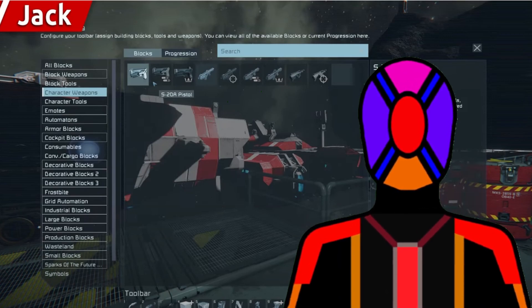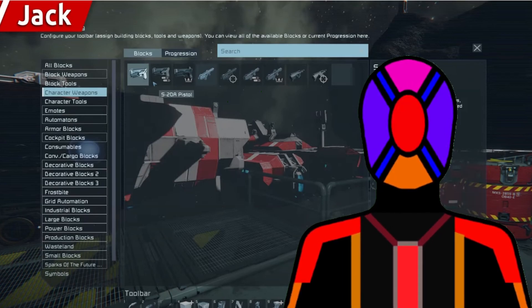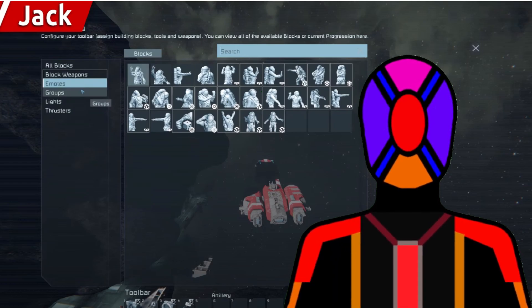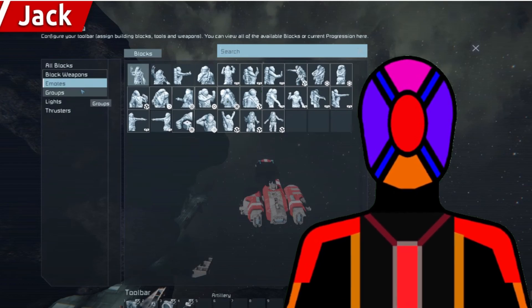Though this update is called Warfare, I'm just going to quickly go over some things that we know aren't actually in here. We aren't actually getting any new weapons at all for this, at least in regard to character weapons. It doesn't look like we're getting a new turret either, as I think they would have showcased it. And it doesn't look like we're going to be getting any new emotes, as there aren't any shown in Jack's menu when he accidentally goes into the emotes menu.